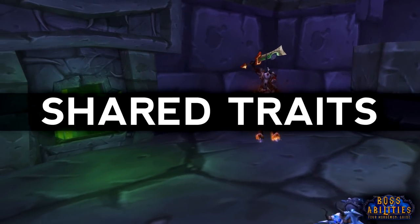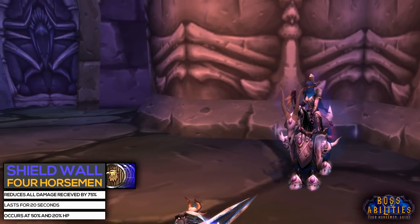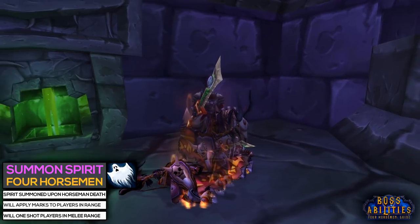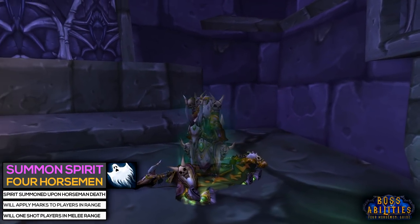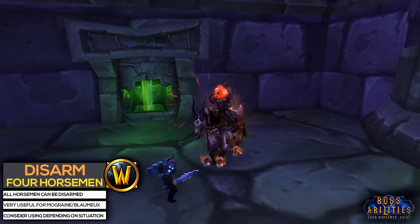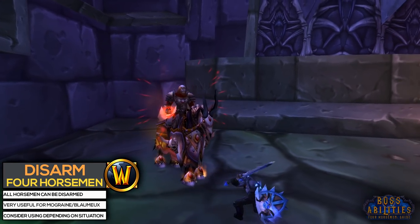To wrap this section up: keep in mind that the Horsemen will use Shield Wall at 50% and 20% health. And even after being killed, their spirits will be summoned, which means they can still place marks on nearby players, so make sure to stay away from them for the rest of the fight. Finally, keep in mind that all of the Four Horsemen are vulnerable to being disarmed by your tanks, which should help reduce their damage output.